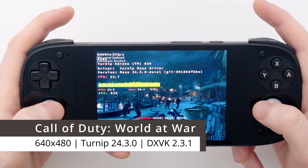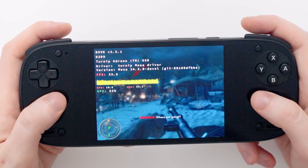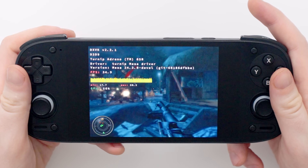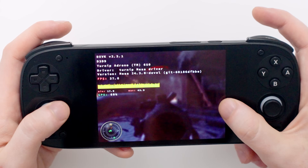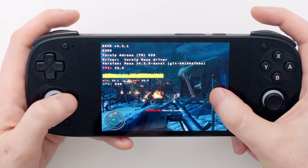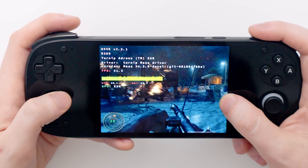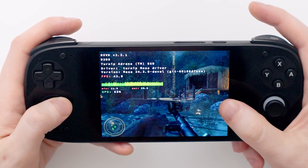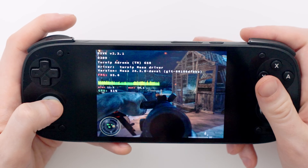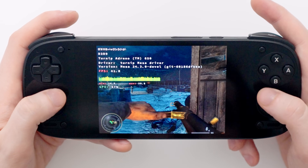This is Call of Duty World at War. I've tried to set up the controller myself and it's not exactly working perfectly, but hopefully it's good enough to show the performance. It's very hard to aim down the sights, and while I did set up the right stick to control the gun, I actually prefer just using the touchscreen because it's far more accurate. The frames per second is around the 30s and 40s — not too bad at all, though getting native control support was not possible so I had to configure it myself, which is far from perfect.